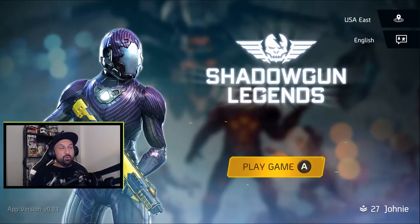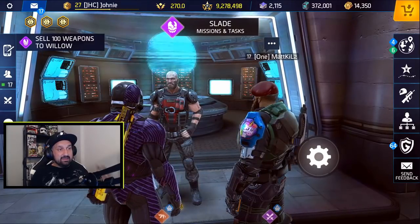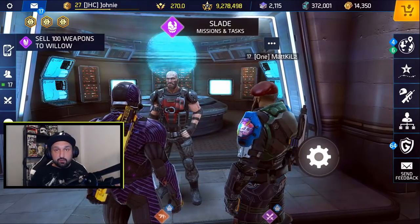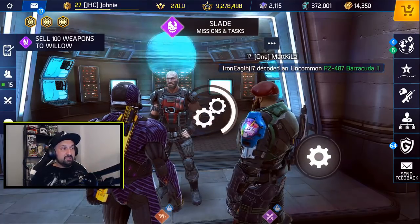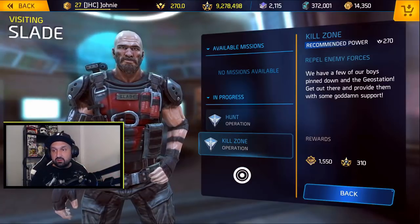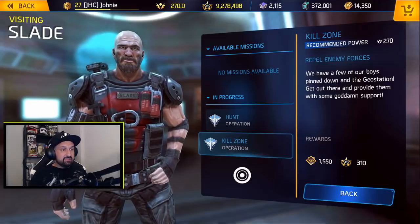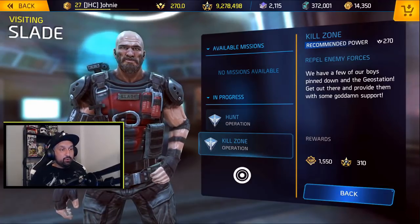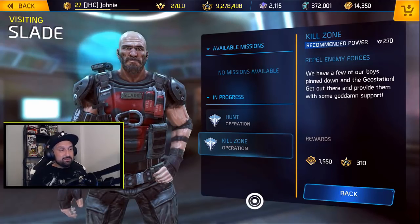With the new environment — Geo Station — that was added to the game with the 0.90 update. The first thing I noticed when I got back after the update is Slate had a mission for me even if I already had three operations on my mini map, so it gave me a mission and I have four now. That one, which is a kill zone, says: 'We have a few of our boys pinned down at the Geo Station — get out there and provide them with some goddamn support.' So let's give them some support.